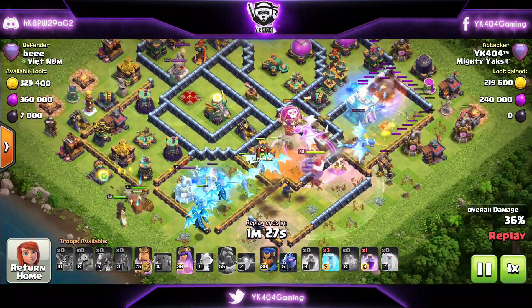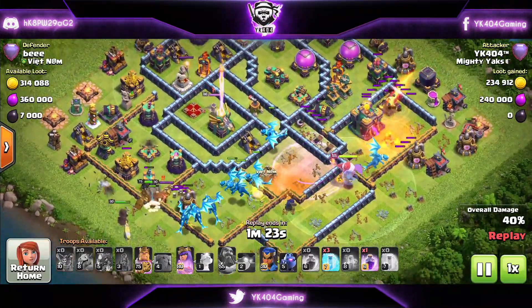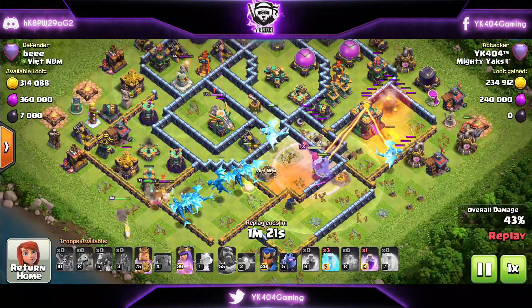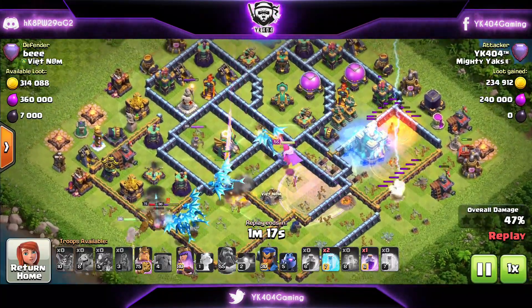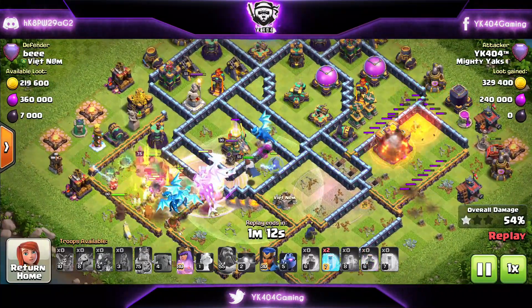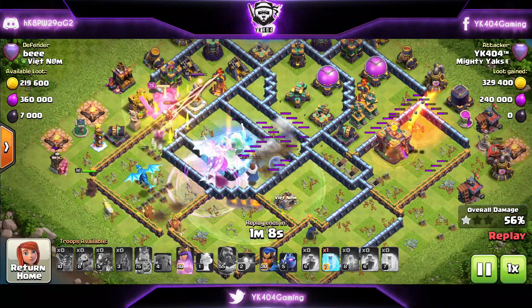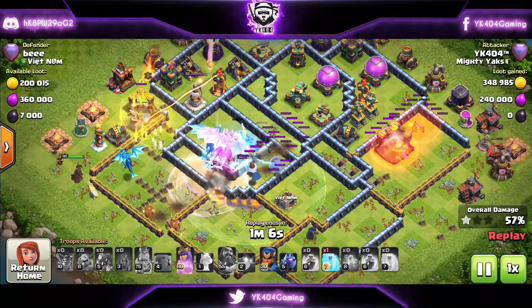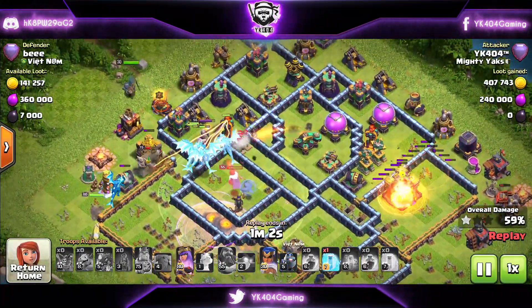We're freezing the Town Hall because I don't want it to damage my E-drags or the Warden — the Warden is very important. The King's ability goes off, E-drags are pretty perfect, but the enemy Queen targets my Warden so we have to freeze the Queen and the Eagle together. The Royal Champion is still not deployed; we're waiting for the E-drags to grab enough value.